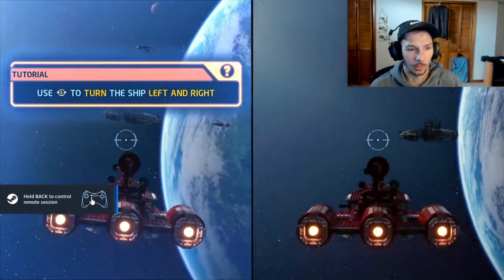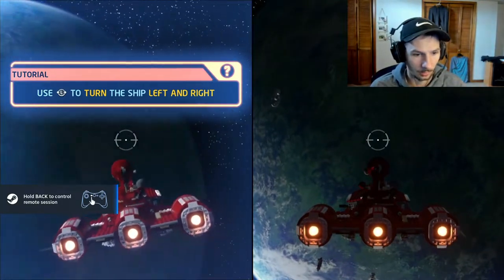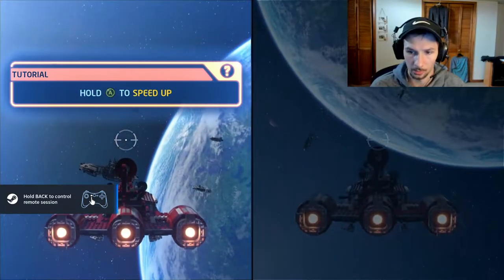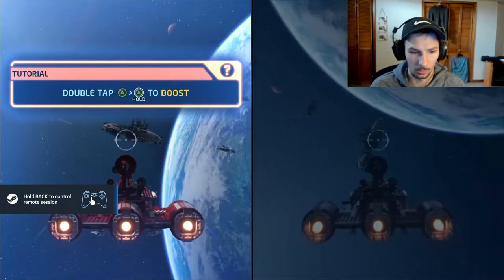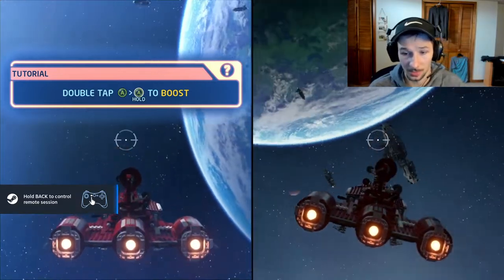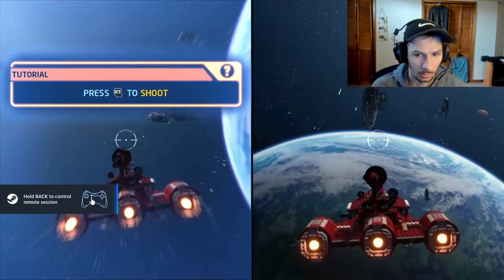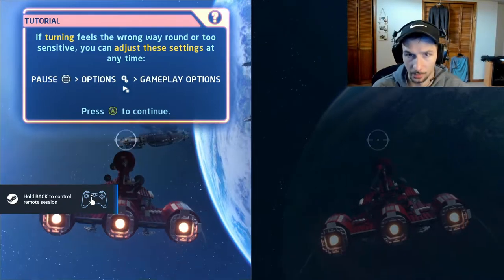Alright, we're back everybody. Well, this is the first time starting. I'm on the left — okay, I'm on the right, sorry. We're doing a let's play for Star Wars: The Complete Saga. First time playing and we're using Steam Remote Play. My brother has all the controls on the left and I'm just kind of playing on the right here.